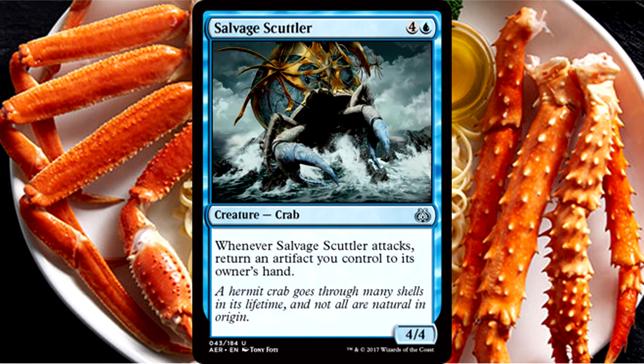Salvage Scuttler is 5 mana for a 4/4 Crab. Whenever it attacks, return an artifact you control to its owner's hand. This card's a bit savage. 5 mana for a 4/4 isn't even all that amazing, and the return ability is only good if you have revolt triggers. We're talking very specific synergies that make this even remotely playable. Do not get sucked in just because this is an uncommon. If you can get enough revolt, maybe it's alright, but this is not the kind of card you put in every blue deck.